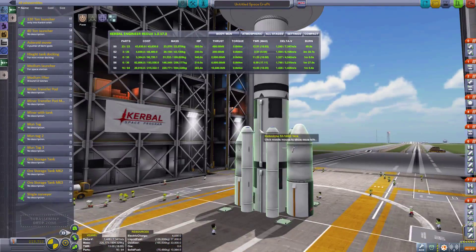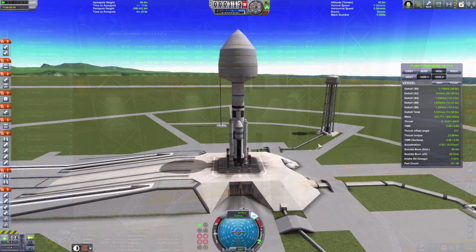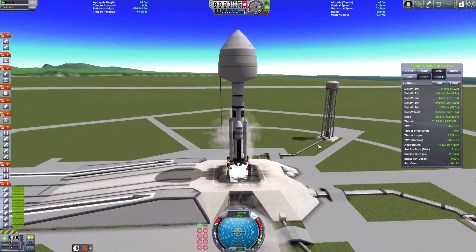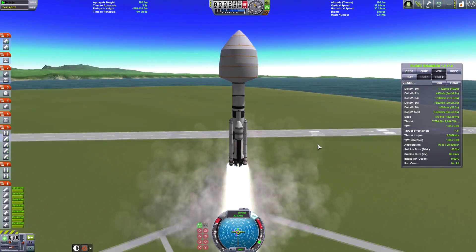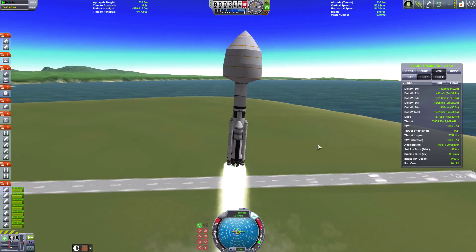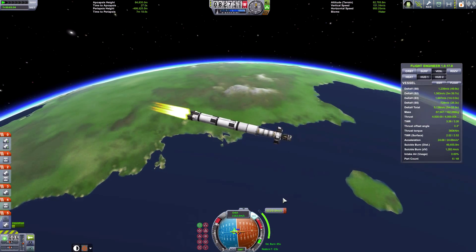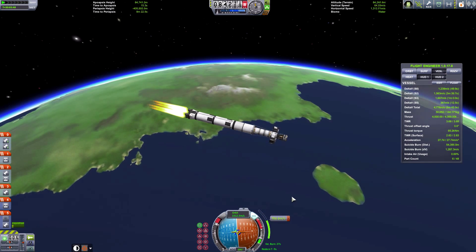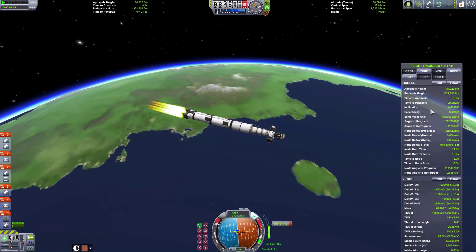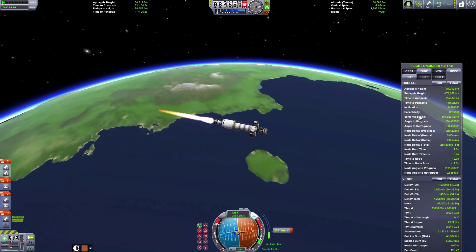Now I've added the 180-ton launcher that I built in an old episode, and we can launch this up. Please note: if I upload this, the 180-ton launcher is quite unstable, especially with a large load on top. So keep it all on your toes, make sure you're going prograde, and everything should be fine. Don't blame me if you crash.